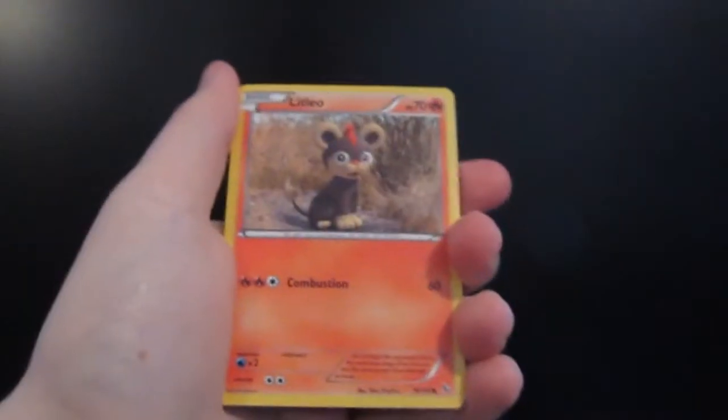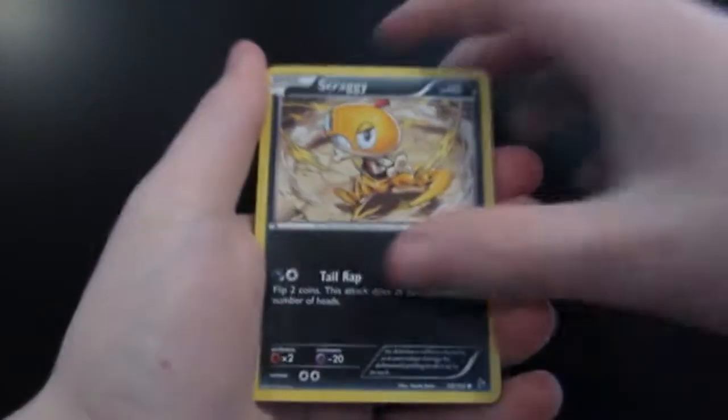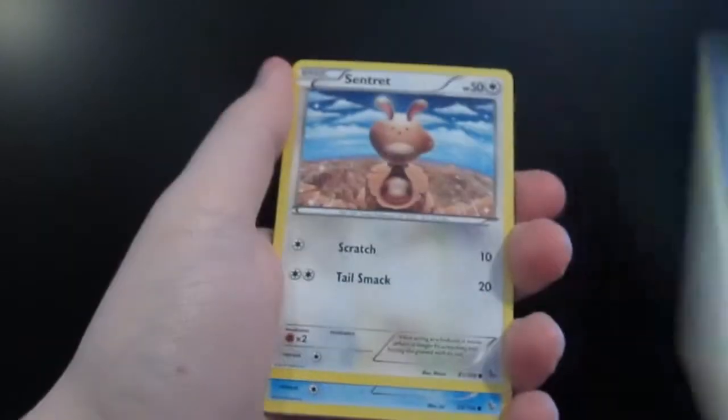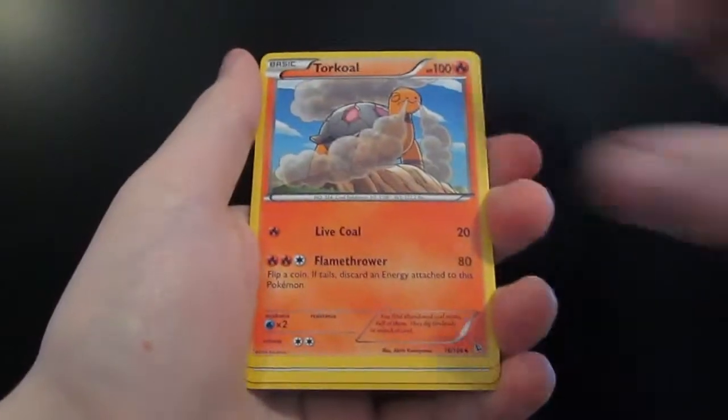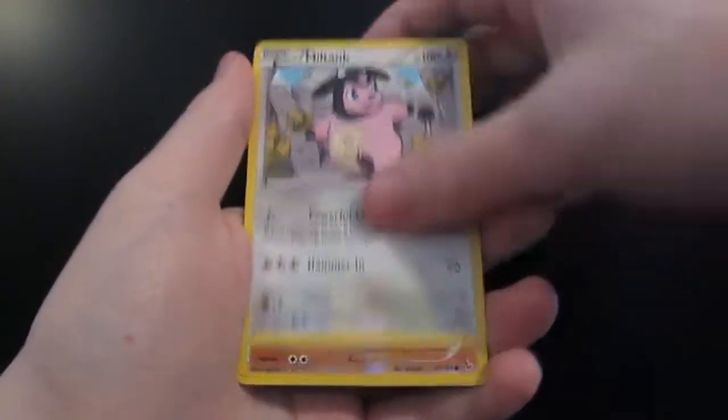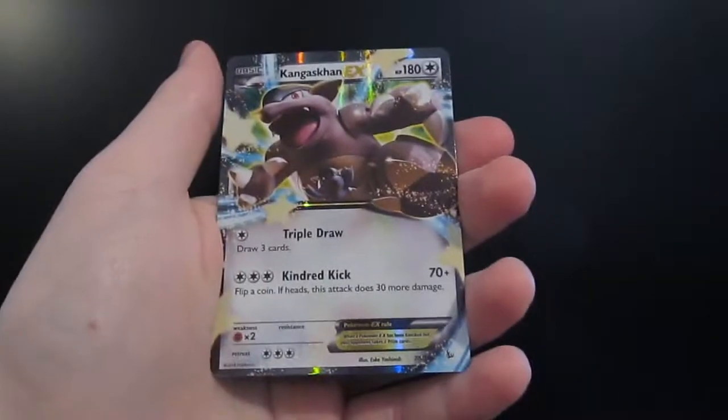Pack number two, which is the Mega Charizard X. We start with a Litleo, Scraggy, Spheal, Sentret, Weasel, Palpad, Torkoal, Miltank. The Reverse Holo is a Geodude, and our Rare is a Kangaskhan EX.